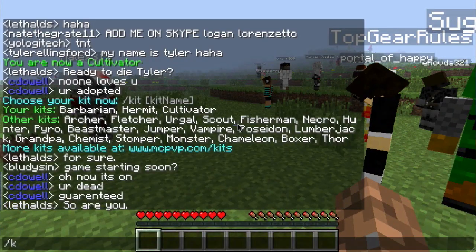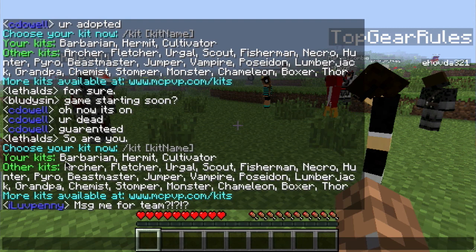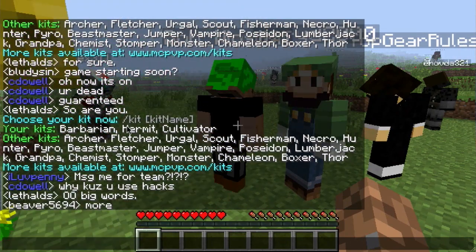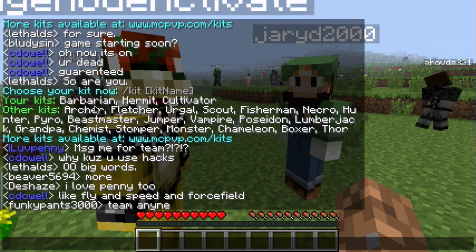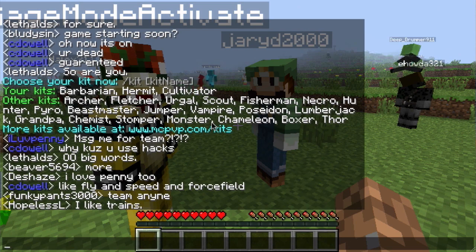You can buy kits online. If you do slash kit, these are all the kits available. Barbarian is one you start out with without buying. With Permit you start out at the very edges of the map — there are map limits. With Barbarian you just start out with a sword. Edson is on Chameleon right now.